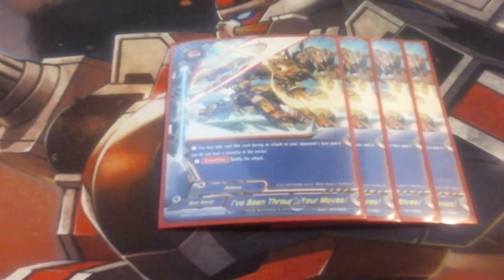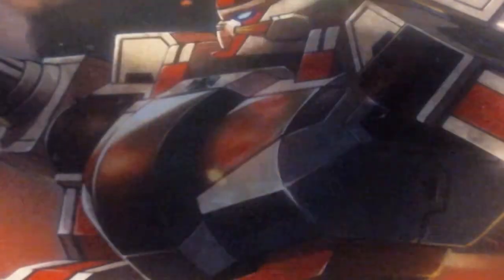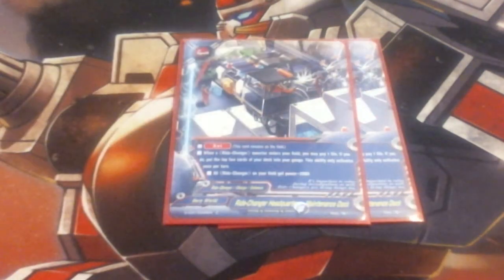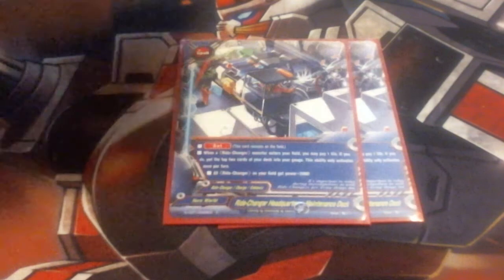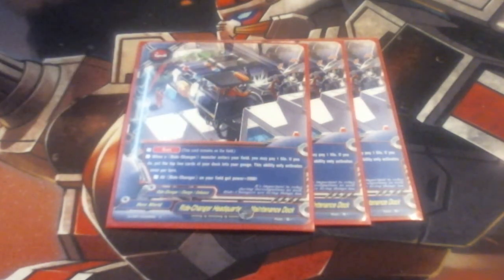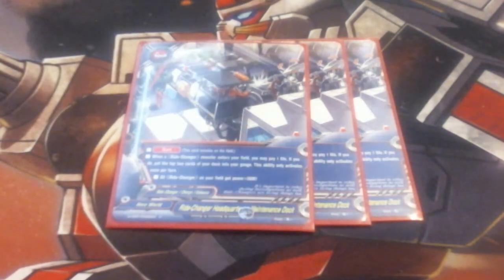Moving into spells — since we are playing the low-life game, we have a lot to look at. We've got 4 copies of the Brave Machine variant I've Seen Through Moves. This is our basic open-center shield. We need it because we're going to be trying to sit at 6 life as much as possible and we don't want to go down much further than that once we get there. We're also running 3 copies of Ride Change Headquarter Maintenance Dock. When a Ride Change Headquarters enters your field, you may pay a life; if you do, put 2 gauge — this ability only activates once per turn. All Ride Changers on your field get plus 2,000 power, so this lets us hit numbers a lot easier and smash through Thora and other 9k-or-above monsters. This lets us burn life and get to what we need very quickly, so we're running it at 3.